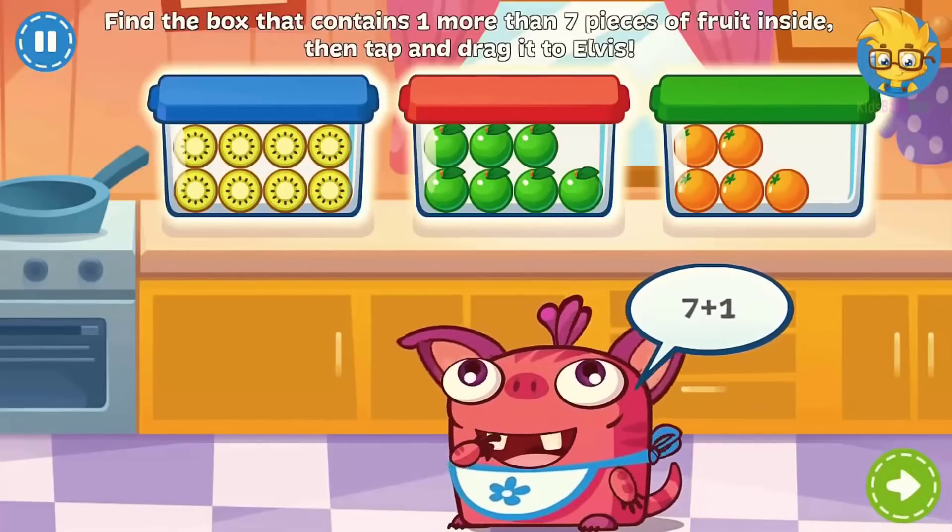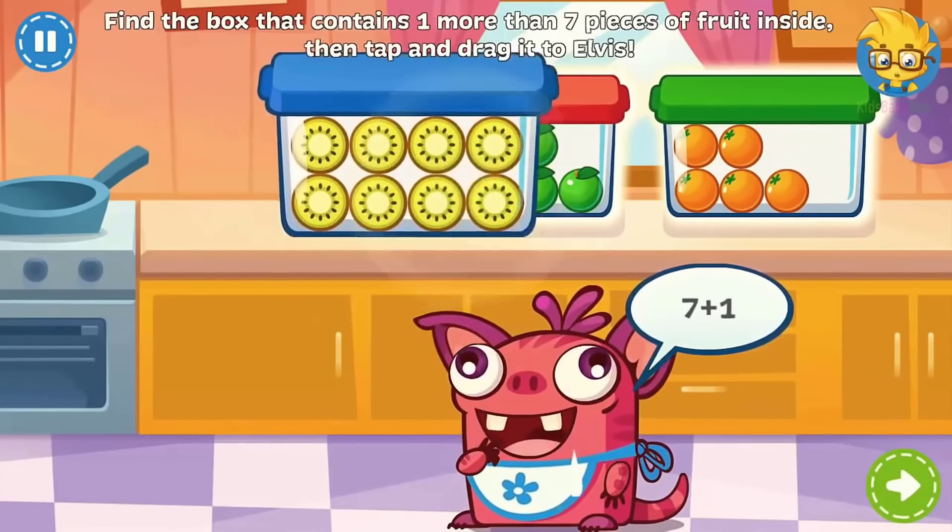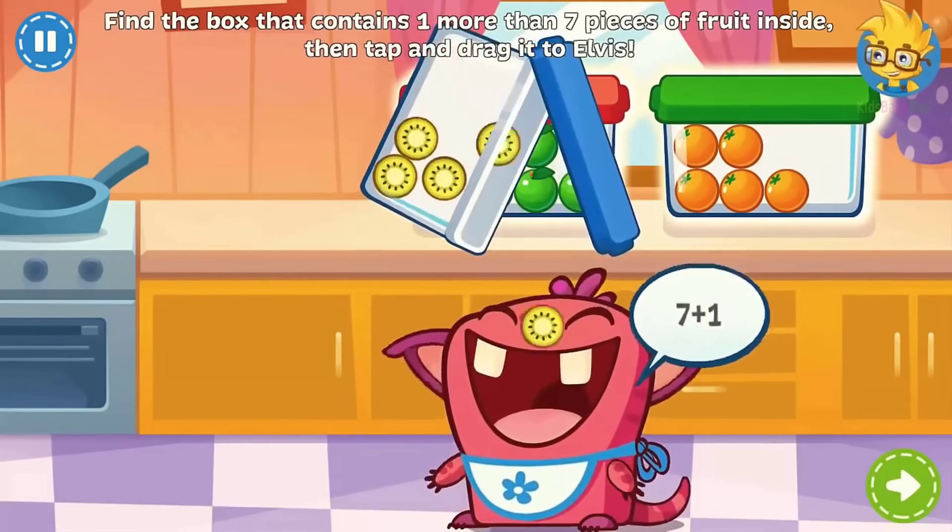Elvis wants the box that contains one more than seven pieces of fruit. Can you add seven and one to help him find it? Well done!